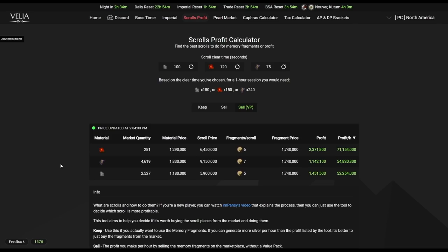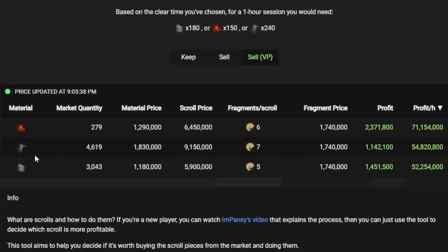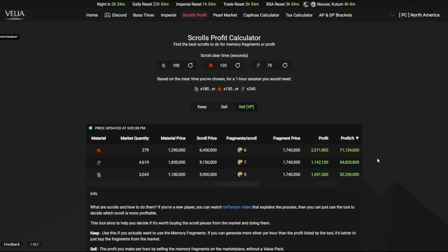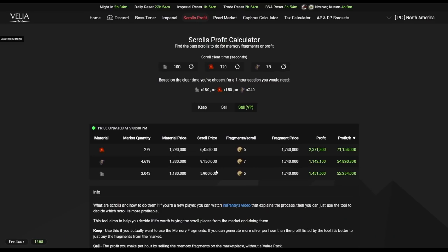As of recently, because we had two classes released in quick succession, memory fragment prices have gone haywire. It used to be almost the same price as the Pilaface scrolls or even a little bit higher. When those conditions are met, that's when you make the most money from doing Pilaface scrolls — I was making 100 to 130 mil an hour at only 175 AP. So it's still viable; just keep an eye on the marketplace and the fluctuations, as it can go down within a day.